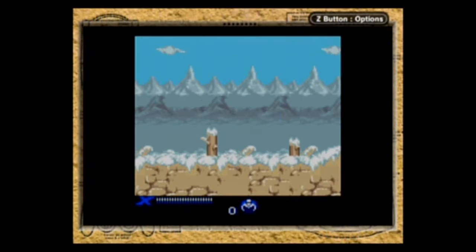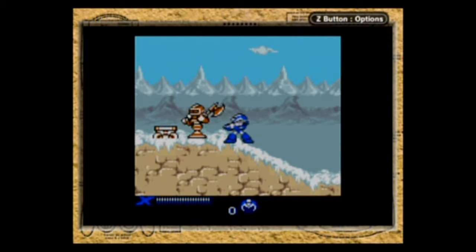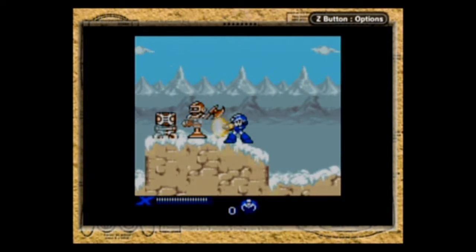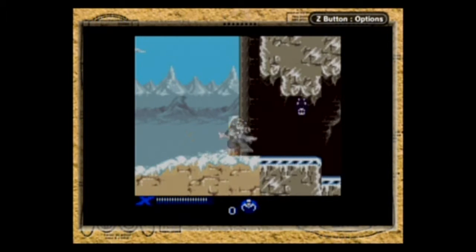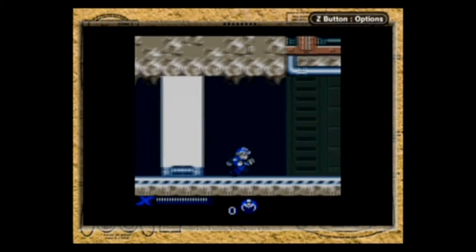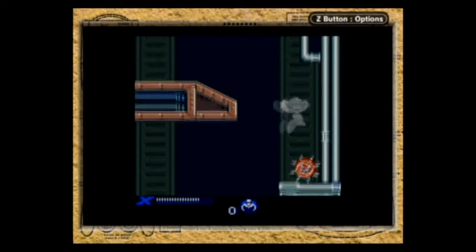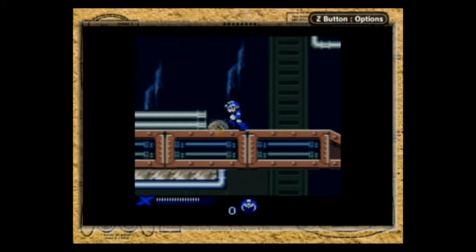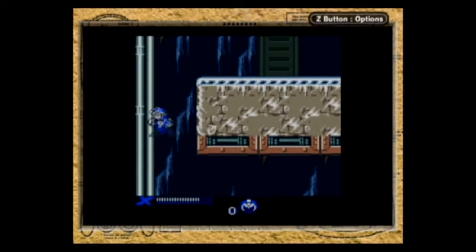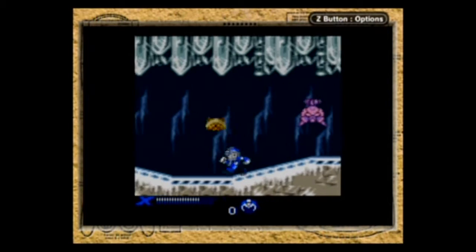Alright, before we take on the Sigma stage, we're gonna go back to Storm Eagle stage and get a heart tank. It is still exactly where it was in the normal game. Also, in between this video and the next one, I think I'm gonna farm energy, because this game gives you sub-tanks but honestly it doesn't give you a whole lot of energy to ever fill them up. It can take quite a lot in this game, so I'm gonna spare you actually having to watch me try to do that.